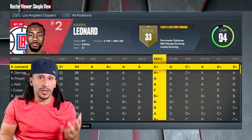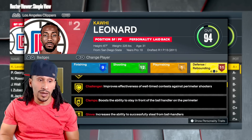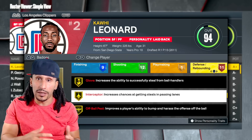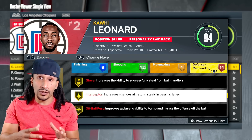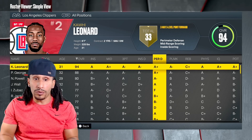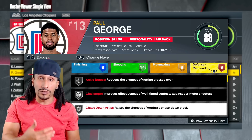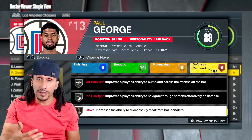We checked out Kawhi Leonard to see if 2K maybe gave Kawhi a purple Interceptor badge. The only purple badge that Kawhi has is Menace at Hall of Fame, and his Interceptor badge maxes out at gold — which seems to be an ongoing theme in how the 2K devs see perimeter defense passing lane steals in NBA 2K23. Even players with an A-plus rating like Kawhi Leonard or Paul George: Kawhi had an A-plus rating with gold badges, and Paul George also has an A-plus rating but his badges max out at silver.